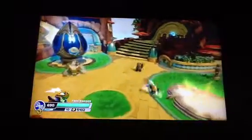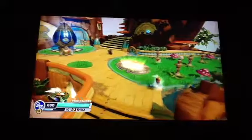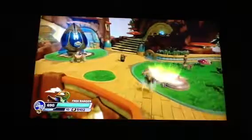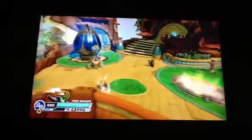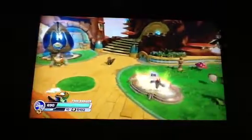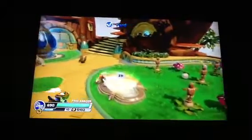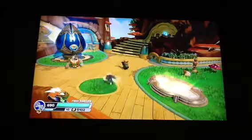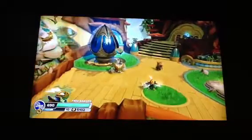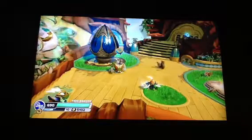Hey guys, this is a Small Quest Path Guide video. This time I have Free Ranger — a pretty cool Air Skylander. Even though he's cool, I don't really use him much. I sometimes swap him in. I usually stop his bottom half when I'm about to do his spins. Free Ranger's speed is pretty fast — I think he's faster than Rattleshake's bottom half.